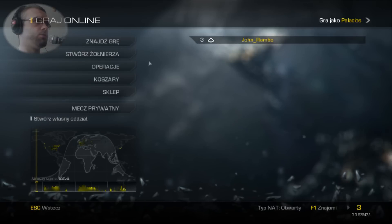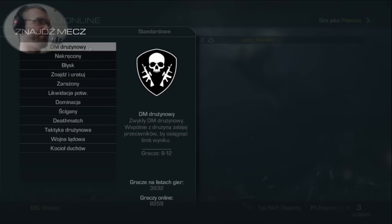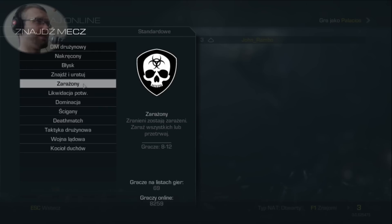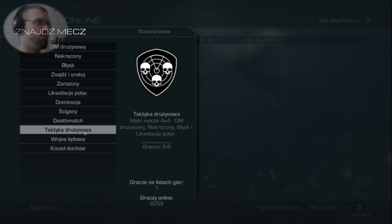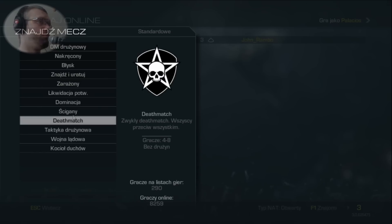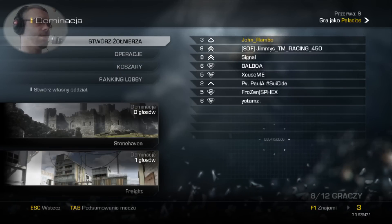Może zajmijmy się konkretną grą, żeby już nie zanudzać. Najpierw pokażę Wam jakie są ogólnie tryby gry: Deathmatch drużynowy, Nakręcony, Błysk, Znajdź i uratuj, Zarażony, Likwidacja potwierdzona, Dominacja, Ścigany, Deathmatch, Taktyka drużynowa, Wojna lądowa, Kocioł duchów. Wyjdziemy na mój ulubiony tryb - czyli Dominację - i zobaczymy, gdzie mnie przeniesie.